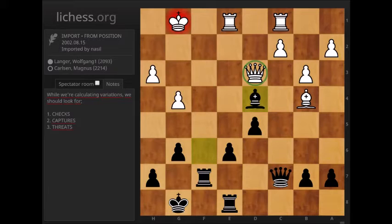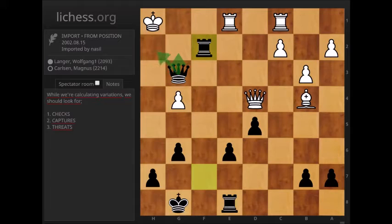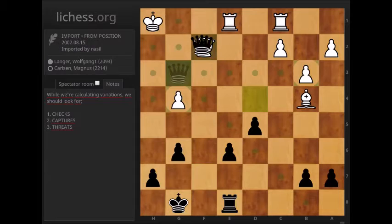And in this position white resigned. But let's see what could happen in the game if the white player decided to continue. He can play king g2, king h1, or he can take on d4. Of course we have to look at what happens after queen takes d4 — then queen g3 check. As I said, g3 is no longer protected. And after king h1, black can finish the game off with the move rook f2, threatening mate in 1, and this can only be averted by queen takes f2. But after queen takes f2, as you see, black's game is simply winning.